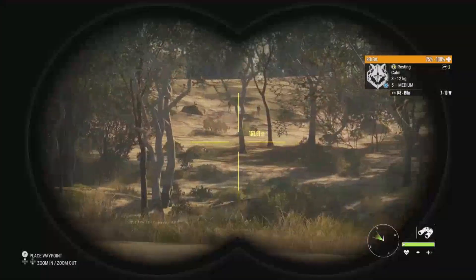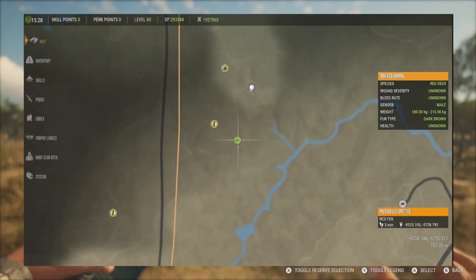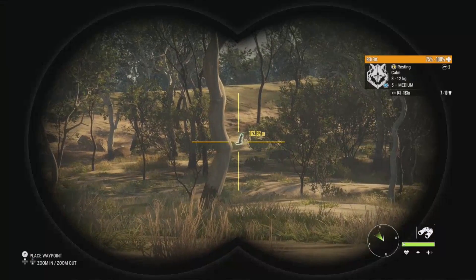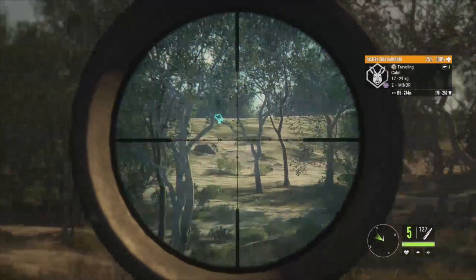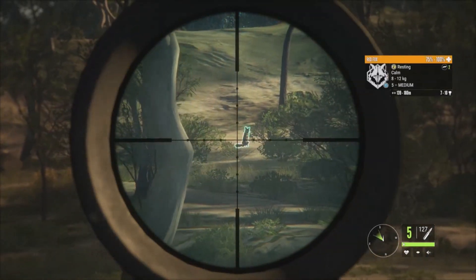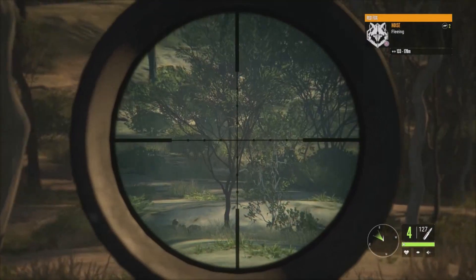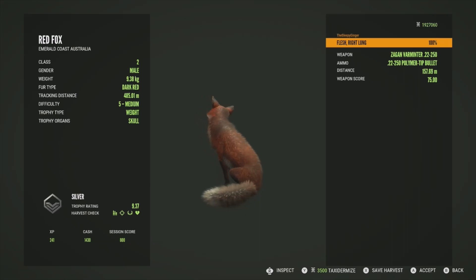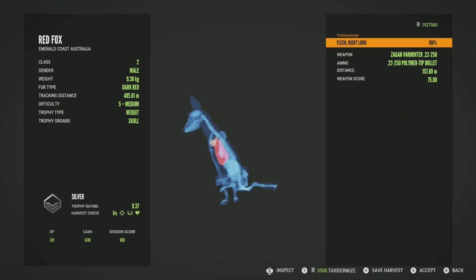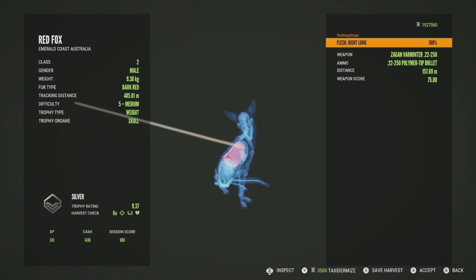Moving a bit closer — they're about 150 meters out, right at the effective range of the .22-250. The kangaroos are already over the hill. Taking the shot — that just smoked the fox, dropped him on the spot. I honestly think the .22-250 could end up being the best fox gun in the game. This fox is a silver at 9.37 — got him in the right lung and it dropped him on the spot. The .243 will also do the same thing, which is cool to have another option. I also want to test the buffed .223 at some point.